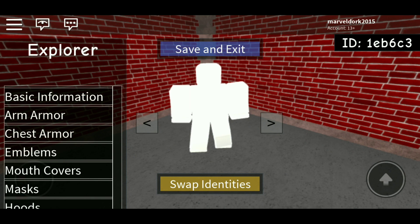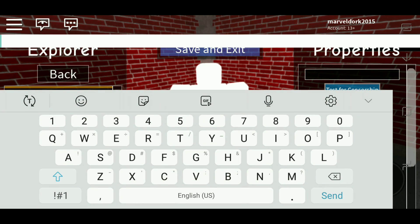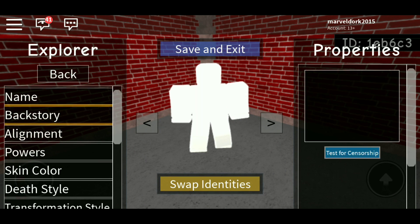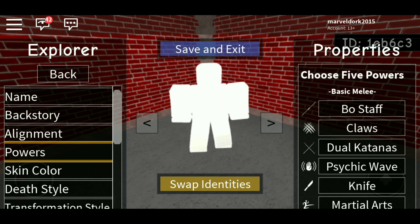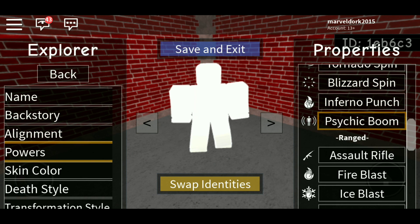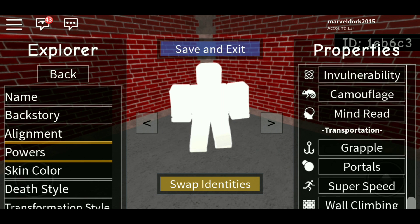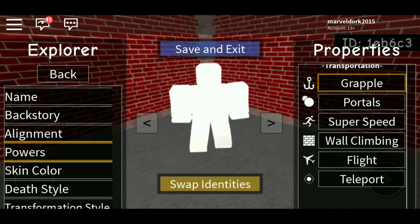Once you have gotten into any available character slot, the first thing you're going to do is go to basic information and of course name him. His name is Captain America, very easy. For the backstory you can add one, but I don't. Alignment, probably good and lawful. For his powers, you're going to give him martial arts, actually a psychic boom because he is pretty strong. You're also going to give him a healing factor, and a grapple which you're going to make black. And if you do have five abilities like I do, probably just give him wall climbing. I think that actually fits in pretty well.